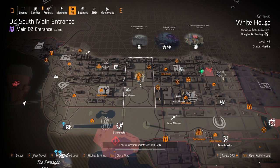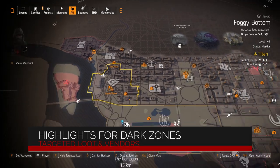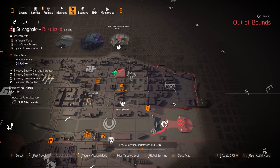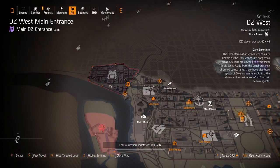Thanks agents. Let's get started with the Dark Zones first and the highlights from the Dark Zone vendors this week, then DC, then New York last. Starting off in DZ West we have the Virginian, then DZ South we have the Strategic Alignment, and then DZ East we have the New Reliable.